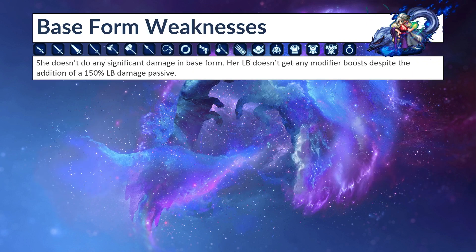So what are her base form weaknesses? It's really weak — she doesn't do any significant damage in base form. Even with the increase in modifiers for her 7-star skills, it doesn't really help much. Her LB doesn't get any modifier boost as well, so despite the addition of the 150 LB damage passive, that passive is shared between her two forms, so it'll be useful in her base form.